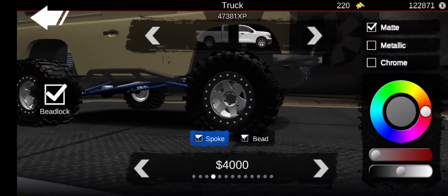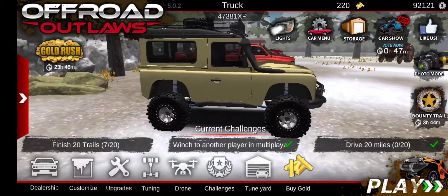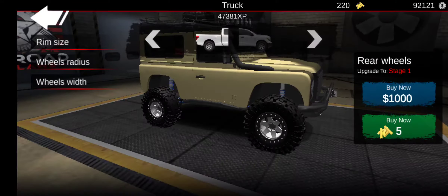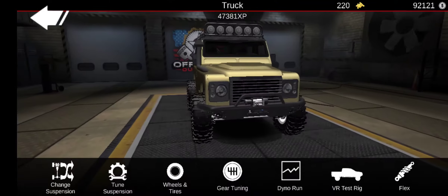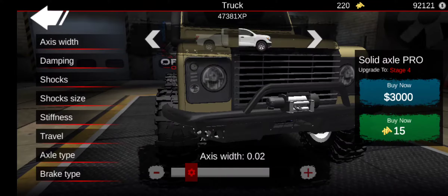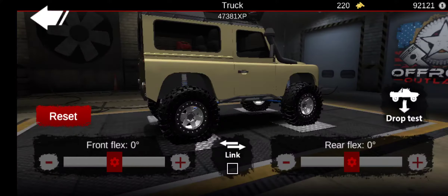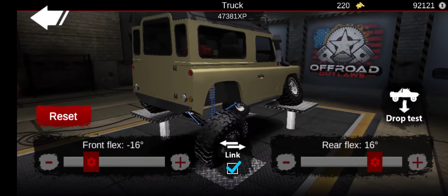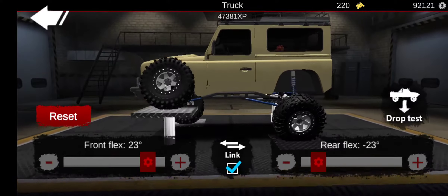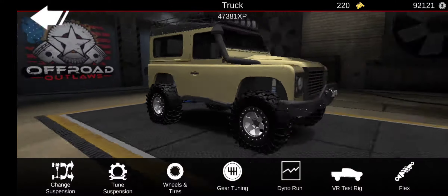We'll do bead locks — the big bead locks on them. And now we can mess with tire size. I'm going to keep the truck the same color, because it actually doesn't look that bad the way it sits. Let's just do stock wheel radius all the way up. And we'll bring that axle width for fives — so let's just run it up to two. And then what we could do is go to flex. It clips through the fender a little bit, but I'm not really worried about that.